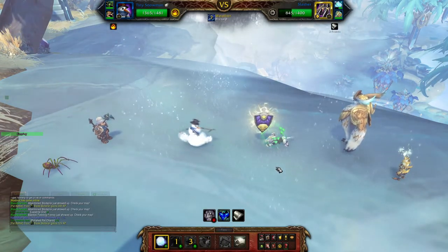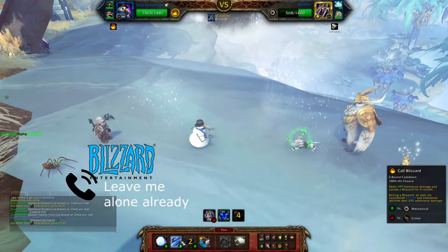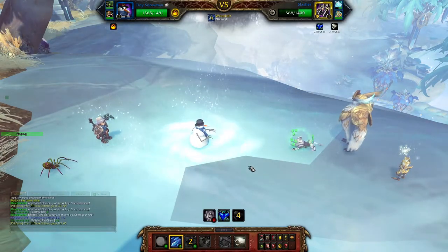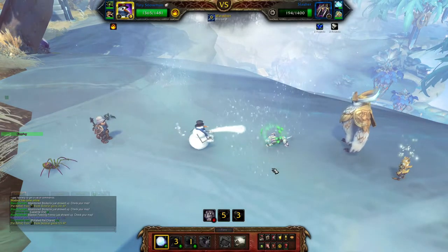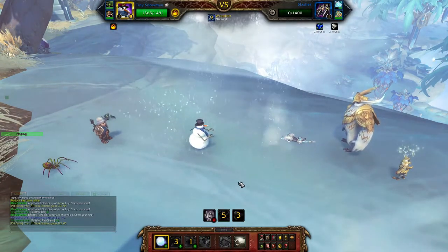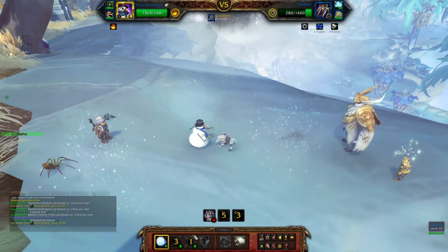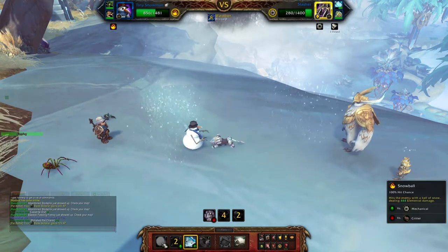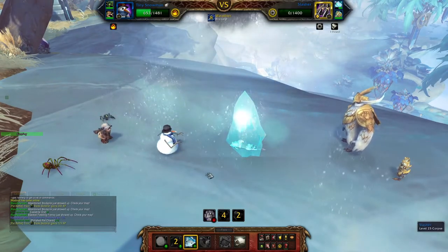Meanwhile keep spamming Snowball as a filler move. When Blizzard is available again, make sure to use it. Even though Slasher is low, don't hesitate to use Deep Freeze, because sometimes Snowball is not enough to finish him off.